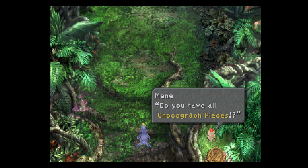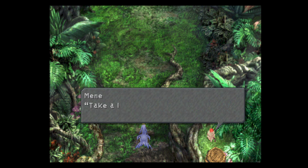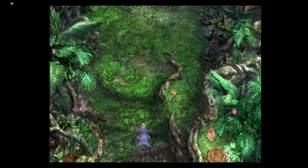Alright, I got both chocobo pieces, and now Meany says, 'Do you have all the chocograph pieces? They make up one chocograph now, Kubo! Take a look at what it says on the back. Go treasure hunting, Kubo!' Choco said he already dug up all the chocographs here. So, I can't find any more chocographs or chocograph pieces — I got them all for now.